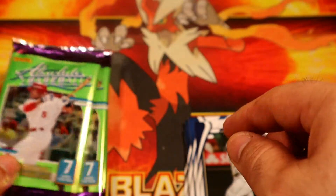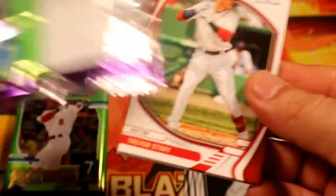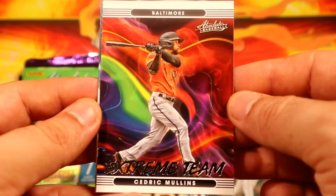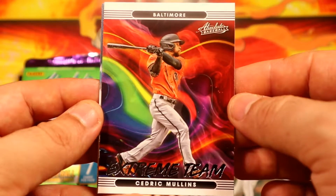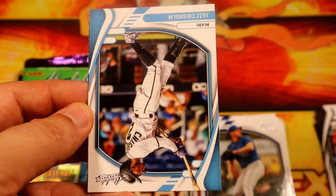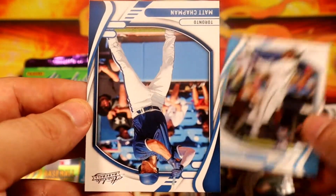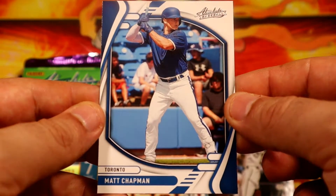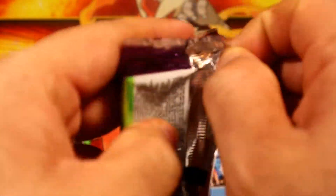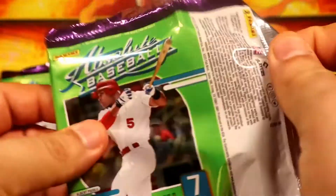Pack number two was definitely better. Let's see what's waiting in pack number three. We have an Extreme Team of Cedric Mullins for the Orioles, Jose Abreu green. Not too crazy — come on, pack number four!